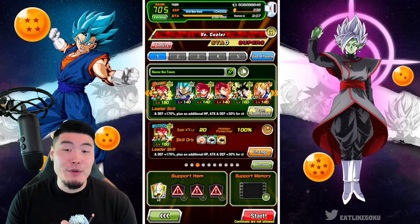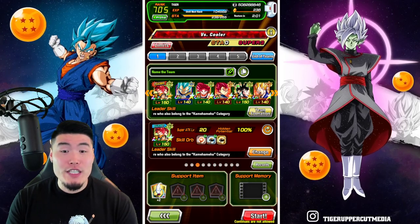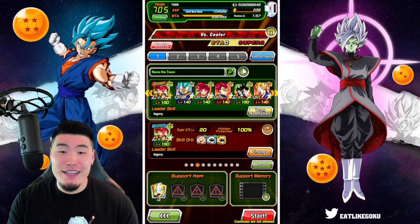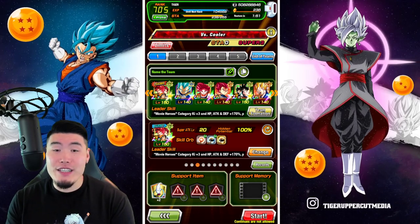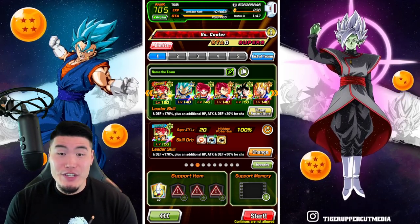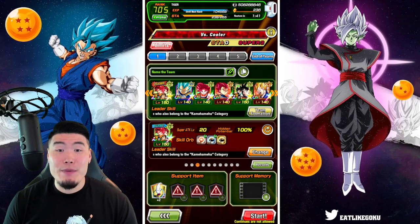We are using the double LR Super Saiyan God Goku and Vegeta for leaders, and then the AGL Super Saiyan Blue Vegeta, the Newly Extremely Awakened TEQ Super Saiyan God Goku, and STR Super Saiyan God Vegeta, as well as the LR Goku and Vegeta slash Super Gogeta, and finally the STR Super Saiyan 3 Vegeta for tanking purposes. The item, as always, is the Whis for damage reduction purposes.